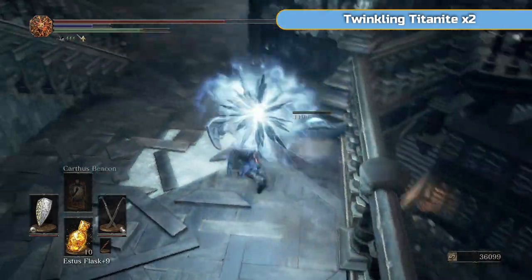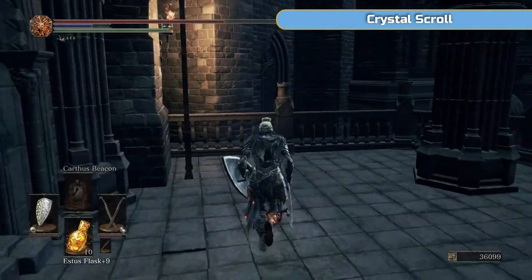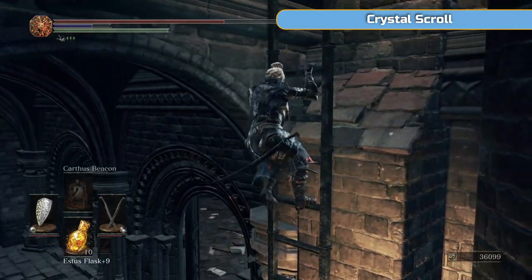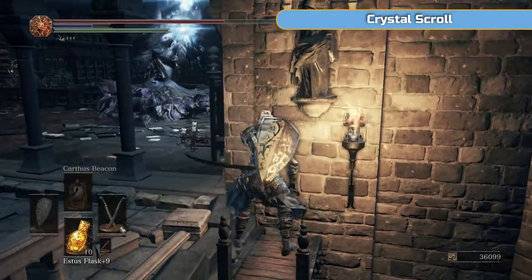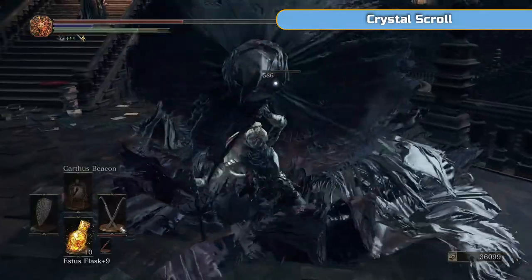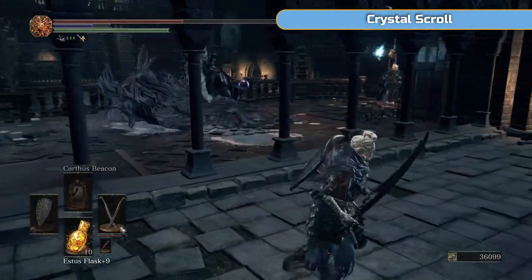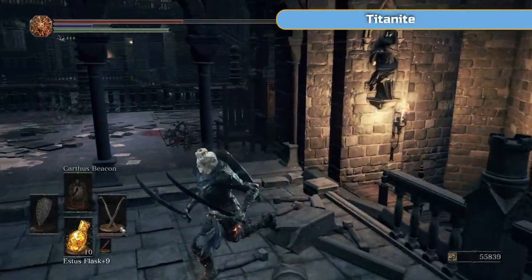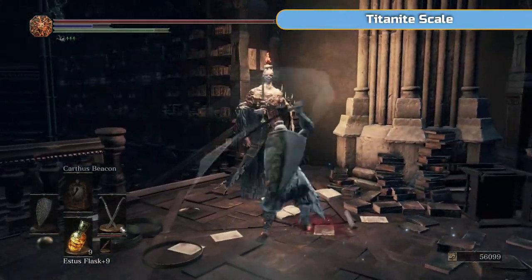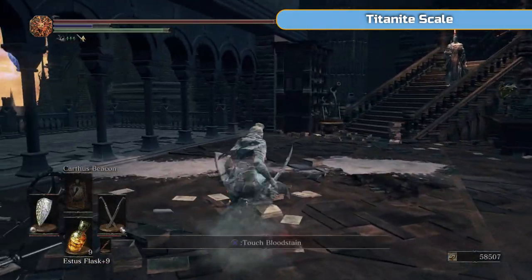I've just knocked that ladder down — get the crystal lizard there. There is a switch there, we're going to be hitting that in a moment. I'm just going to finish off the crystal sage and get the crystal scroll. There we go, just one hit in it, that's all it was. Once it's done the dramatic dying, there is the crystal scroll. I'm kind of above where I was a moment ago — it's a bit of a maze.